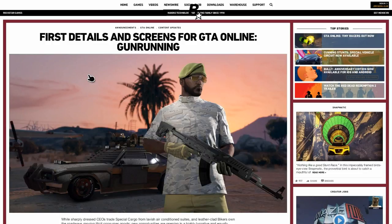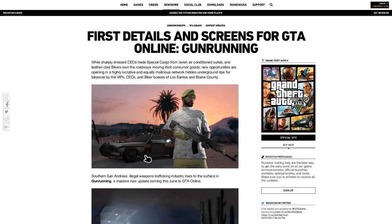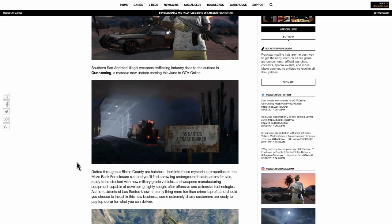The man here seems to be wearing a new hat and new gloves. The gun seems pretty unremarkable, but the car on the other hand is an armored Tampa with a gun on top — and that is exciting. The story says: while sharply dressed CEOs trade special cargo and leather-clad bikers move illicit goods, new opportunities are opening in a highly lucrative underground network ripe for takeover by VIP CEOs and biker bosses of Los Santos and Blaine County.